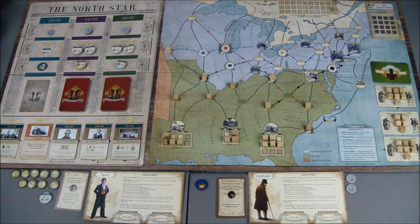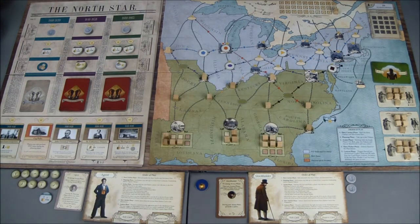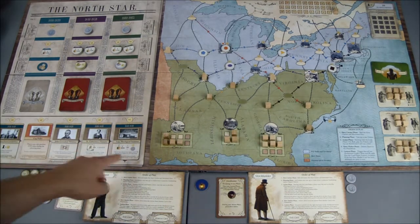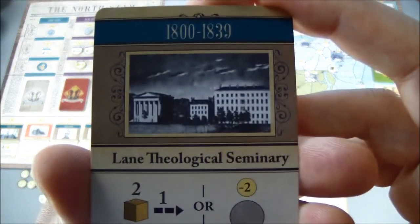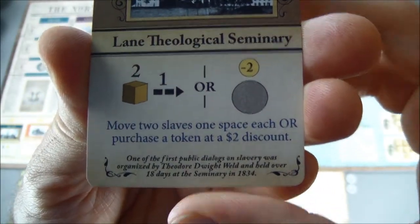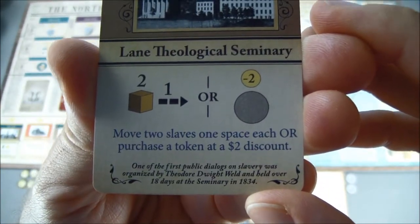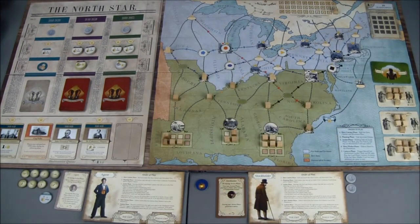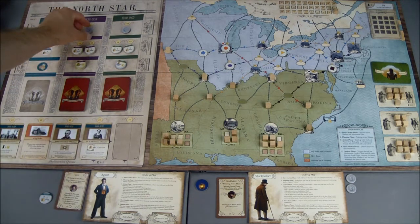That's also the end of the purple trail, which is going to bring that slave catcher one step closer. We've got a pretty large concentration of slave catchers here, so if we're going to move them over to the west we'll have to go up through the east to escape. I'll purchase the Lane Theological Seminary for one, and we can move two slaves one space each or purchase a token at a $2 discount. We'll spend all eight that the agent has to gain another support token.